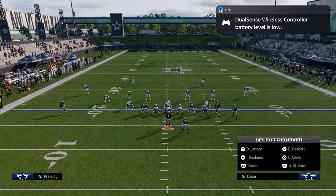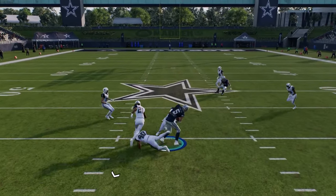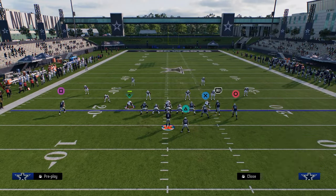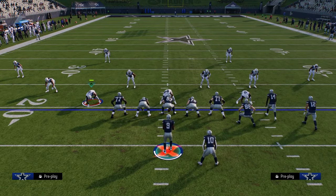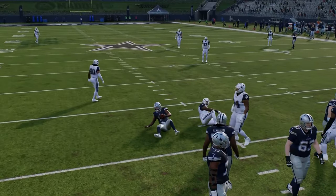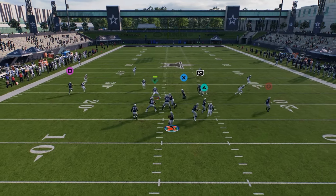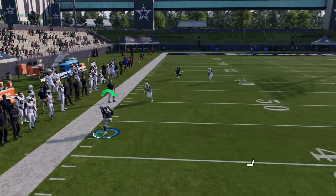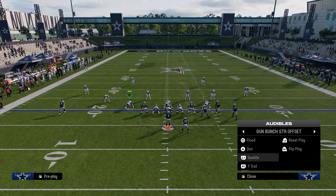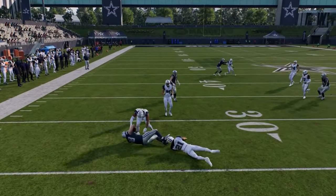Flood is really good — it might be the best play in the bunch strong formation this year. It just beats a lot of stuff and there are a lot of ways to run it. One of the best routes in this game is this glitchy fade route. You also have Seattle, which is great against zone because it spaces the field really well with a crosser. You can throw that crosser on the left side, putting the flat defender in a ton of conflict. If they back up, you can just throw the drag.